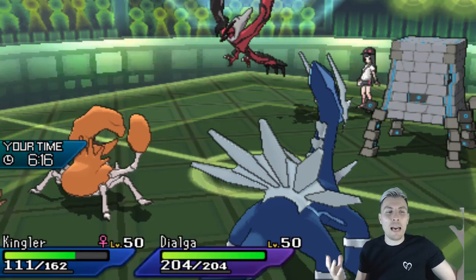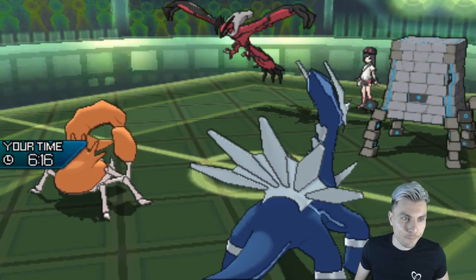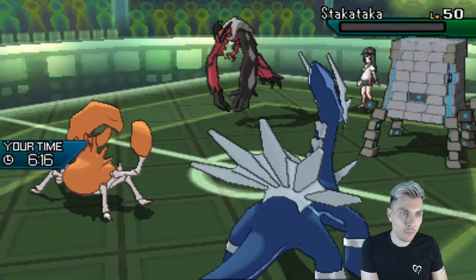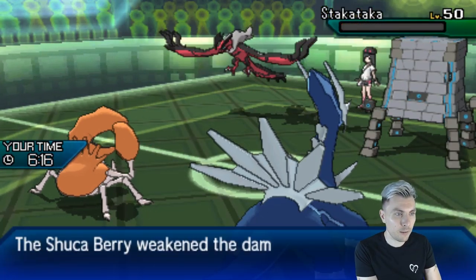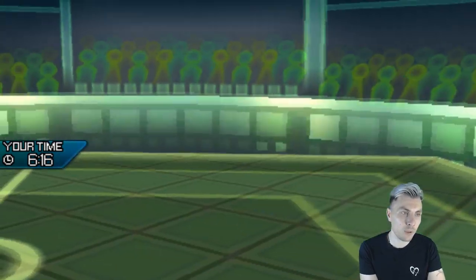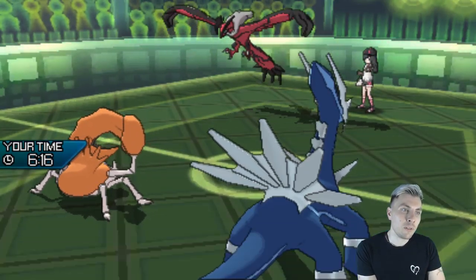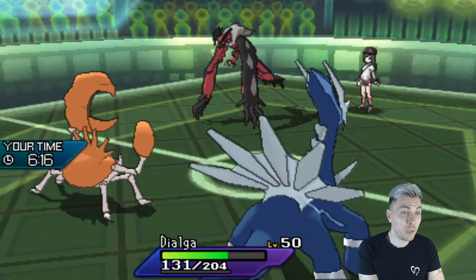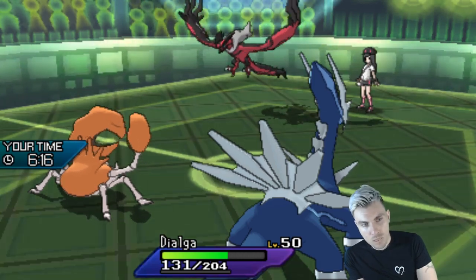We missed — come on, Kingler. Earth Power procs and I shook it, but because of the damage it's already taken, we get rid of that Pokemon. Dark Pulse — where are you going? Into Dialga, that's fine. We get another shot at our Guillotine.